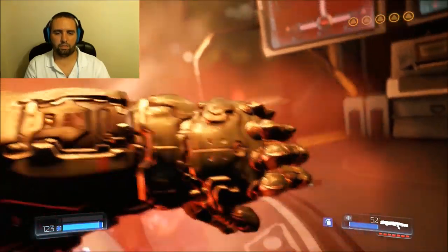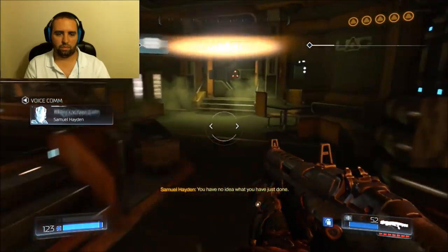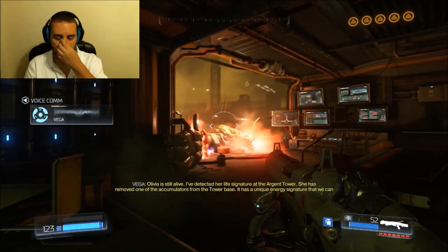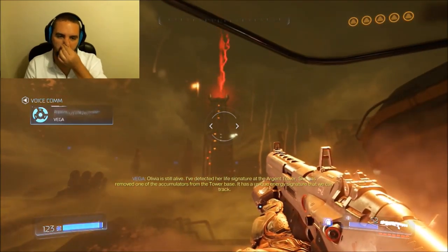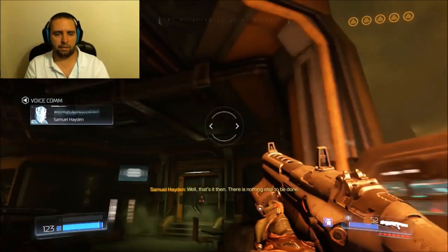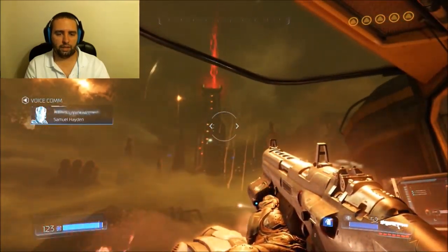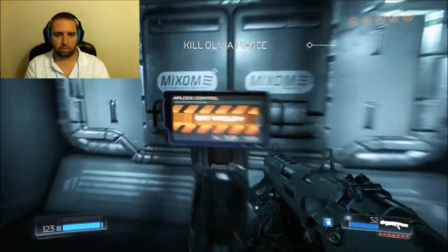There you go — let's go! Boom! You have no idea what you have just done. Exactly what I just did. I've detected her life signature at the Argent Power — she has removed one of the accumulators from the power base; it has a unique energy signature that we can track. There's nothing else to be done. There's a lot to be done — we can track it. She's done. And we're gone.